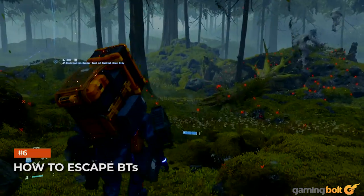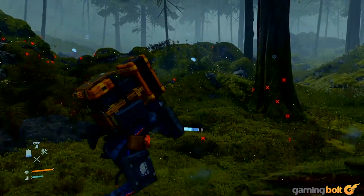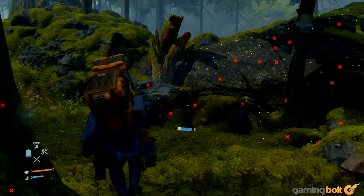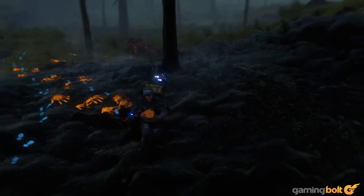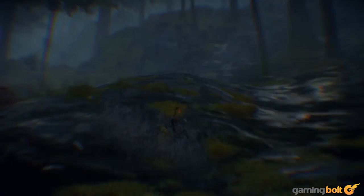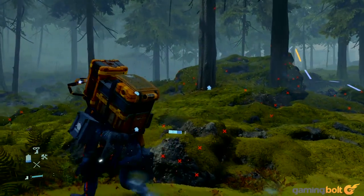How to Escape BTs. If you do get caught by BTs, that's still not the end of the road. You get a small window of opportunity to escape their grasp before they pull you into the other side for a boss fight against a catcher. Depending on how badly you messed up, the area around you will become covered in black tar. All you need to do is get to the edge of that area. Occasionally, BTs might try and pull you into the tar, but if they grab hold of you, just mash square to break free of their grasp. This can be a bit tricky because you also have to maintain your balance while doing all this, so be mindful of that as well.